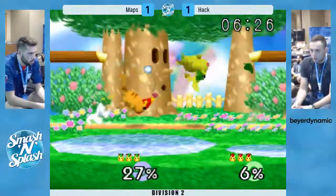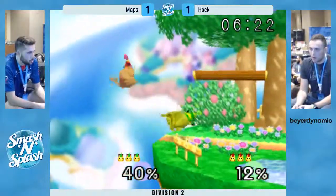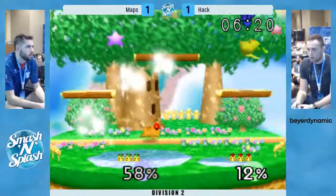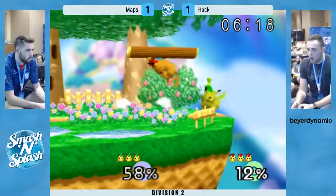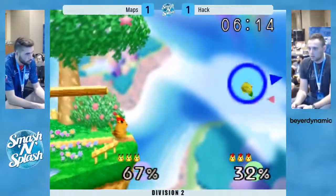We're even — just throwing out those grabs, and then when he didn't get it, up smash. Good get up attack — I love it. Did he catch his second jump with that? I feel like he did. Basically just get-up into up tilt from Maps — nice.